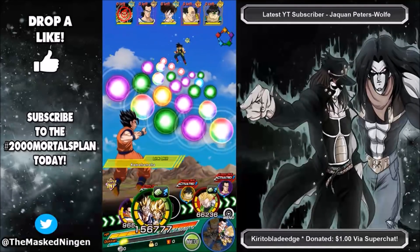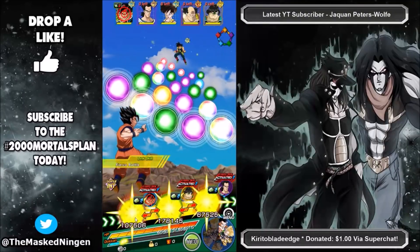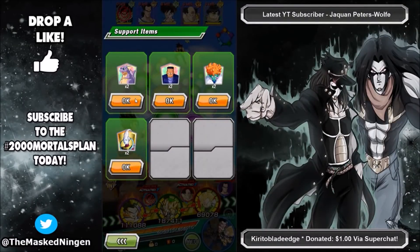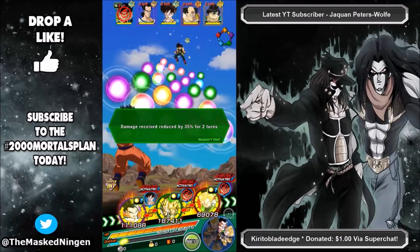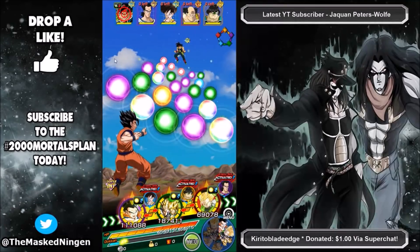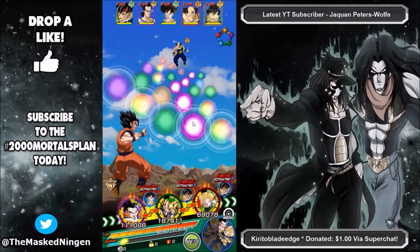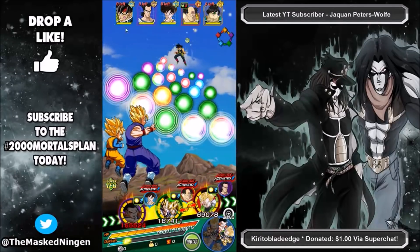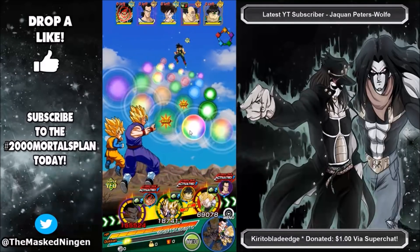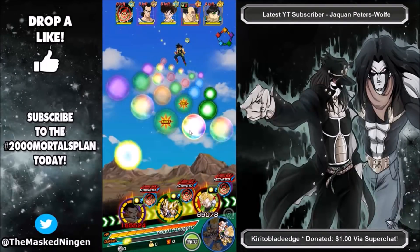So this new LR, despite not technically having a Hybrid Saiyans leader skill, can be used very effectively on this stage since the category contains all the adult Gohans of various varieties and of course the various Gotenks, so it's very easy to make a team that is compatible for the Hybrid Saiyans stage just using these guys' leader skill.